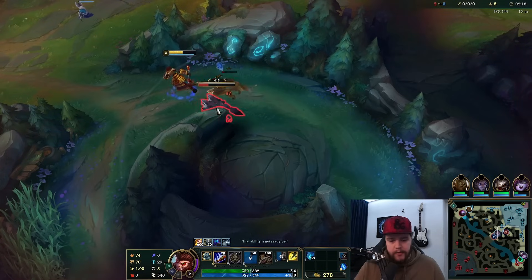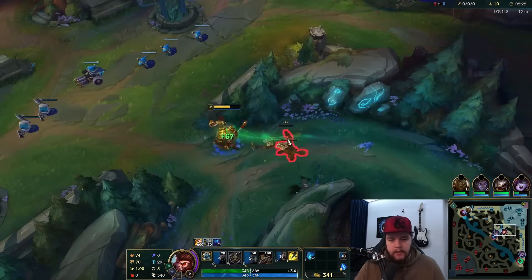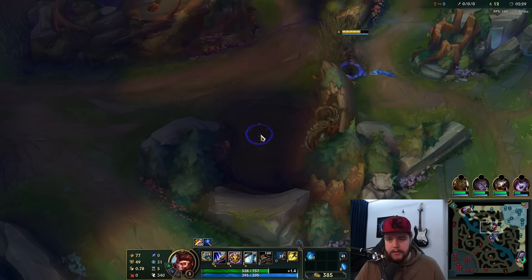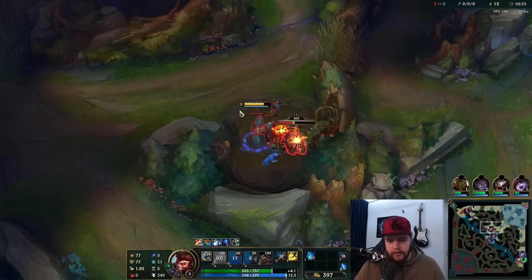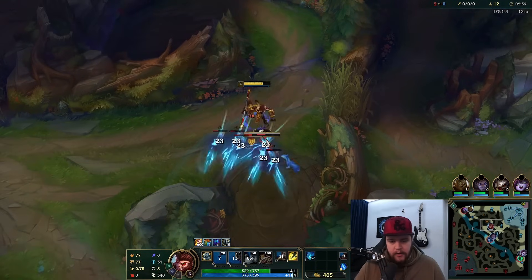You're going to have to take W at level three for the tank ability on camps. I should have W'd before I Q'd — that was a mistake. But as you can see, you can use your W to tank quite effectively, which prevents you from losing a bunch of health.